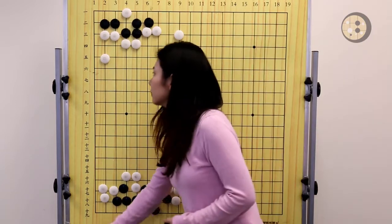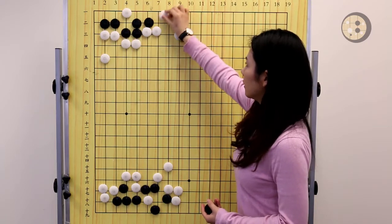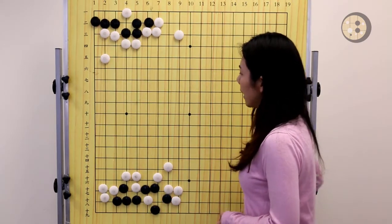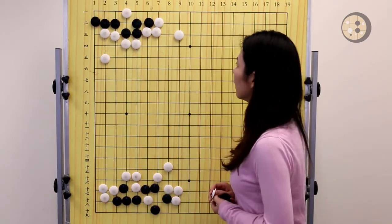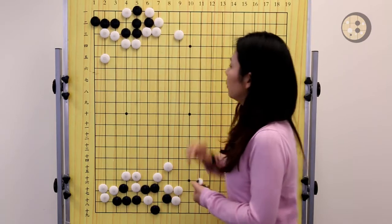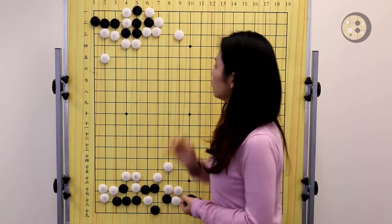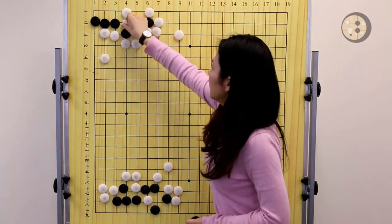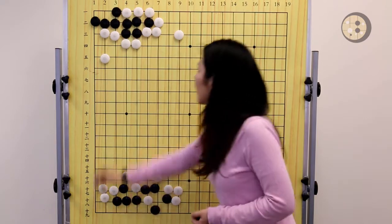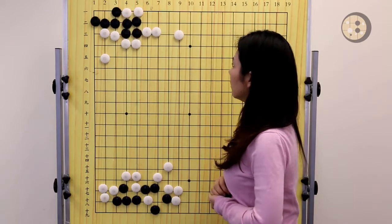Where can we expand the eye space? Let's try from the right side. If black plays here, white has to block, otherwise black will keep extending. So after black plays here and white blocks here, black needs to take the eyes in the corner. But does it work? The answer is no. Because when white hanes on the top, if black wants to block, that puts black into a self-reduced liberty move, and then the five stones will get captured. So blocking here doesn't work — that means black needs to connect, and white is able to connect as well. The corner only has one eye, so it's dead. Expanding the eye space on the right doesn't work.